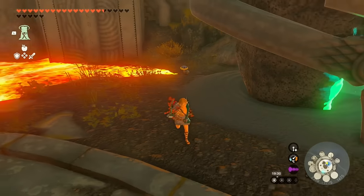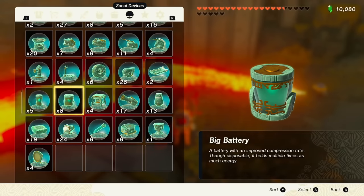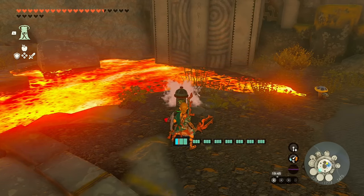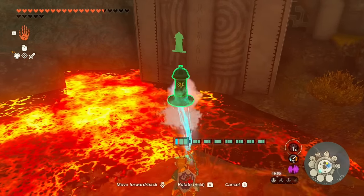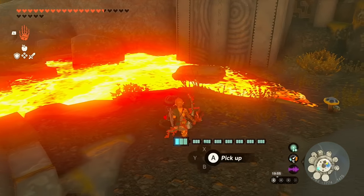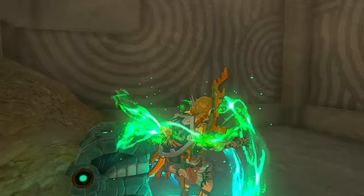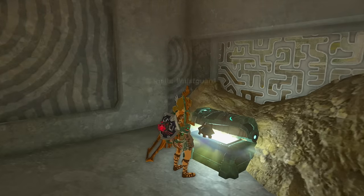Most importantly, we're going to focus on this structure right next to the shrine. From here you're going to have to make a platform. I'm going to grab a fire hydrant — I really don't use them for anything in this game — move it over to the lava, hop on top, and use Ascend. Inside of here is the chest we need for the Zonite Waist Guard, our second piece of Zonite armor.